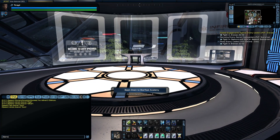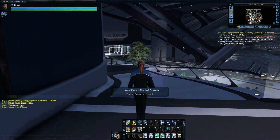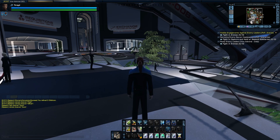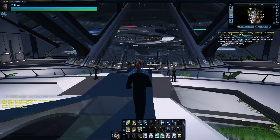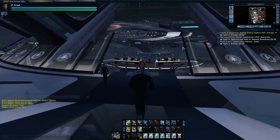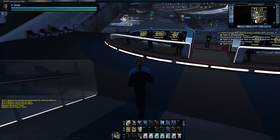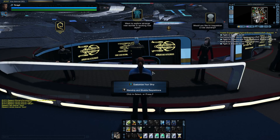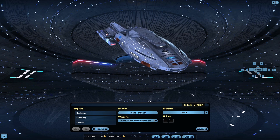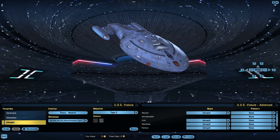I tend not to like putting a huge amount of time into Tribble in that kind of regard, so all my characters here are level 50. Although they added a thing that allows you to gain one level per day, I've avoided that. This is a slightly out-of-date copy of my characters — before they added the Odyssey uniform — but that's not an issue because we are here today to look at the new Intrepid refit model, which I already have active as you saw in space.